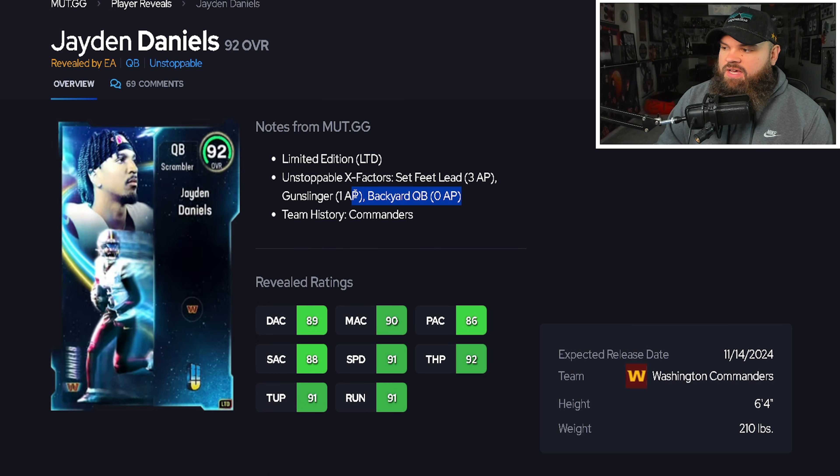Ending the video we get Trey Hendrickson — six foot four, 270 pounds, 87 speed, 94 acceleration, 93 finesse moves, 88 block shed, 88 power moves, plus some unstoppable X-factors. But looking at the edge rusher position — is he better than Micah, Von Miller, or others? I'd say no, he's on the same level. Placing Trey Hendrickson in the great tier. You can debate his placement.